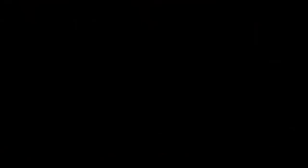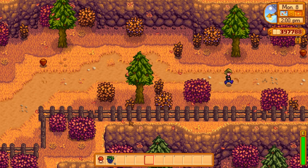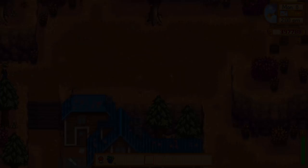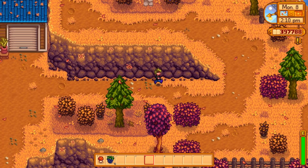At level 10, we're left with another choice due to our earlier pick: Botanist — foraged items are always your highest quality, which is iridium quality — or Tracker, which reveals the location of forageable items. Generally by the time you're at level 10, you don't really need to find a lot, so I go with Botanist. That way when you do find them, they're always iridium quality. Those truffles you pick up from the pigs are always iridium — very, very valuable — and same with everything else you pick up. More energy, more health, and more value.